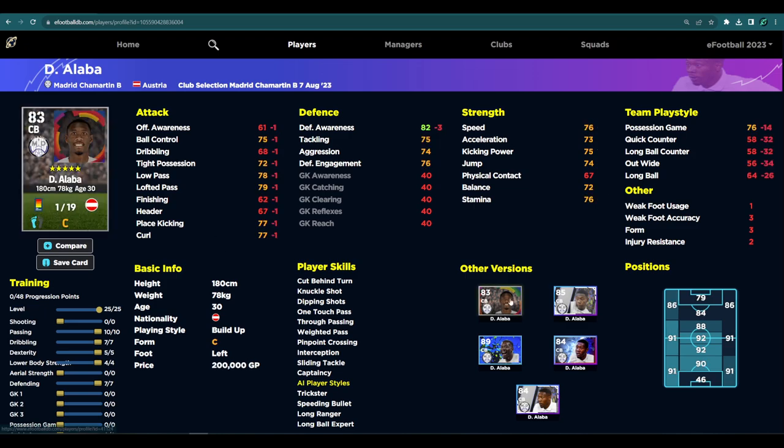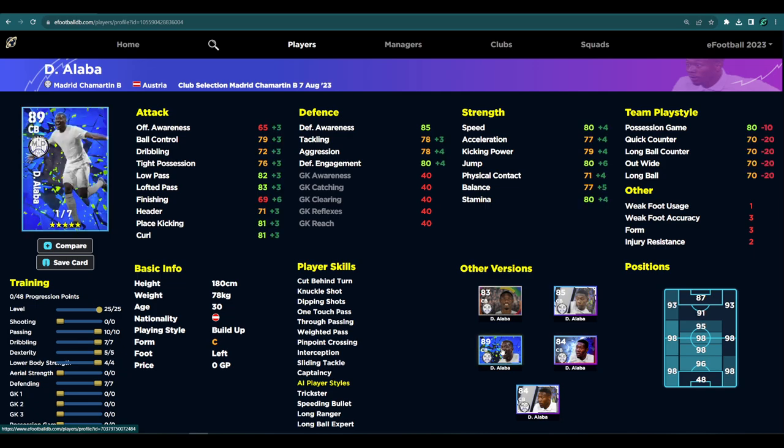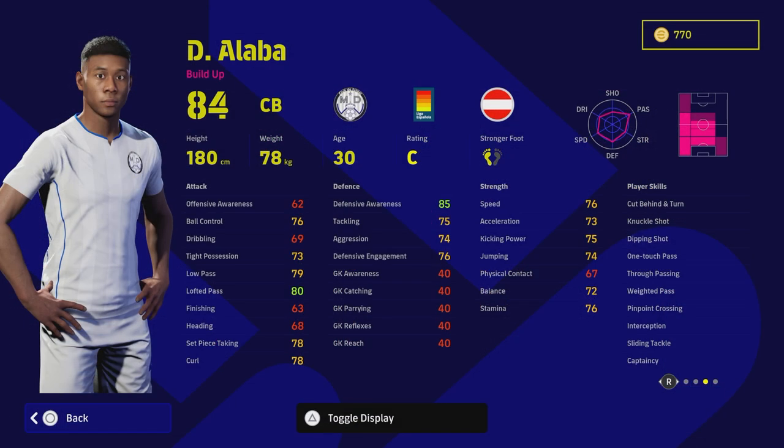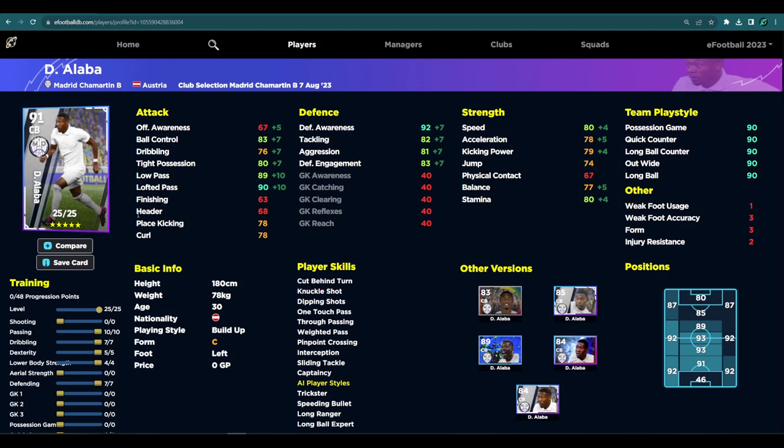This is probably one of the best Alaba cards available. Compared to the standard, which only has 19 levels, the Derby Day version had 19 levels, another had just 7 levels, and another had 17 levels — so this one at 25 levels is definitely one of the stronger cards in this pack. I'd probably say it's the pick of the pack, especially because you can play him in so many different positions.